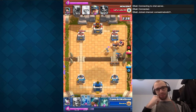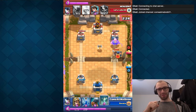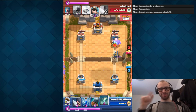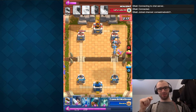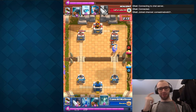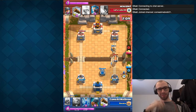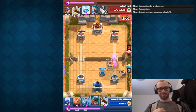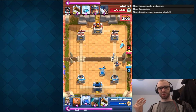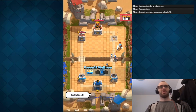He makes another mistake by dropping Ice Wizard and Executioner in a spot where I can Lightning both of them. Now we're just going hard — this is when you push because it's overtime. I realized I'm probably not going to get through with the Prince, so I'm just going to cycle back to Lightning and defend. And this game is ours — there's the Lightning. Good.